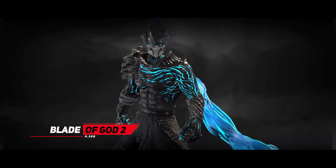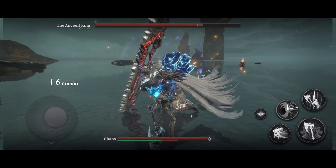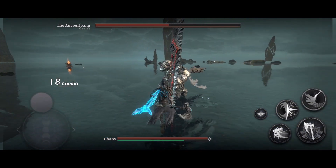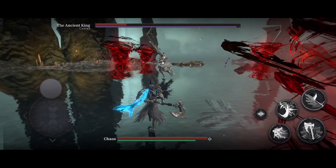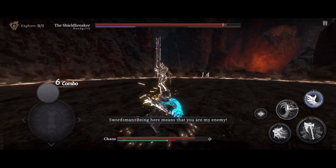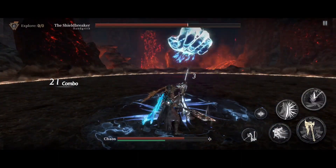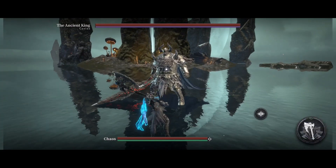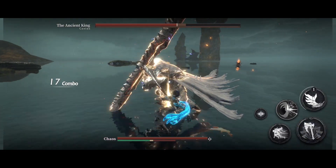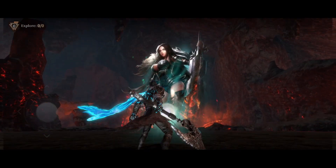Moving on to number 11 we have Blade of God 2. This game offers dynamic action and strategic combat, kind of like most Souls games. You face bosses with distinct behaviors and attacks, utilizing the brake mechanic system to crack defenses and skill chain for devastating attacks. The game features dark Nordic-style mythological scenes and encounters with creatures and gods. You assume the roles of three unique inheritors, each with various skills and classes, with a multiplayer mode that allows cooperative boss battles and fair PvP options. You can also enhance your abilities and experience high-quality graphics with gameplay that explores themes of sacrifice and redemption.